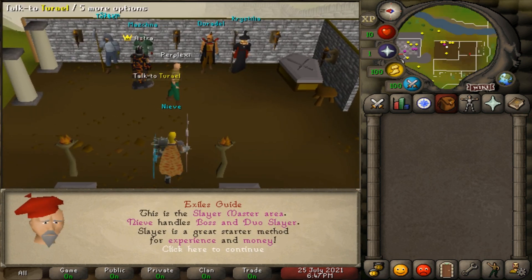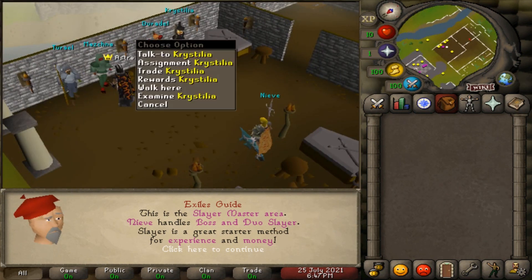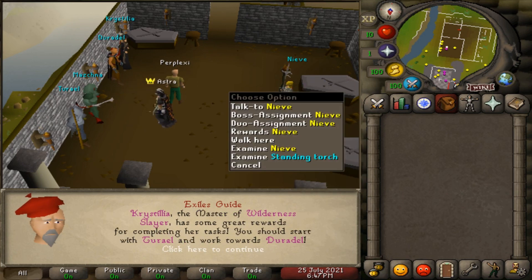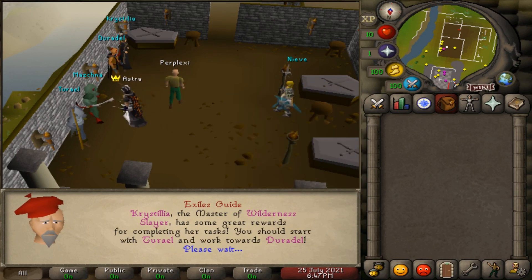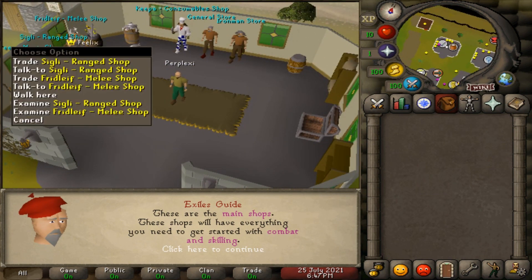This is the Slayer master area. They have Tyrael, Maskna, Duradel, Christelia, and Naive - it's probably for more boss and duo assignments. They also have a wilderness Slayer as well. Over here is more of their shops, like the range shops and melee shops.